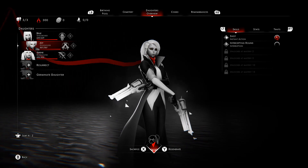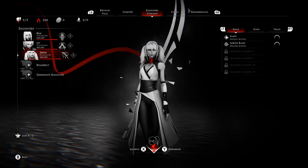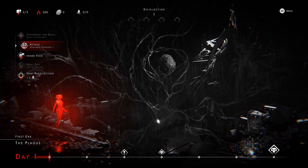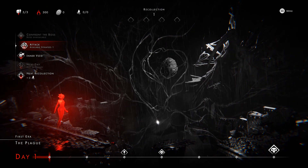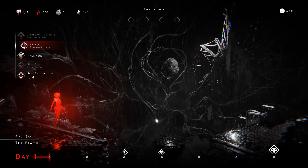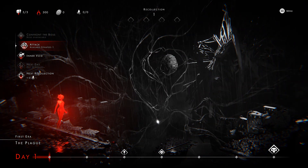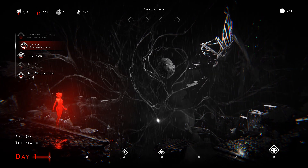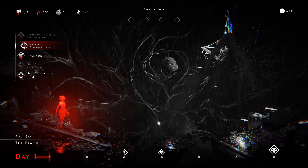We paired these two games because they released close to each other and they're both independent strategy RPGs, but one's bubblegum cute fairy tale and this one is gothic ladies with nu metal in the background. The game is set up into five different chapters or acts, with six battles and then a boss at the end. The boss is a plague doctor sort of creature.